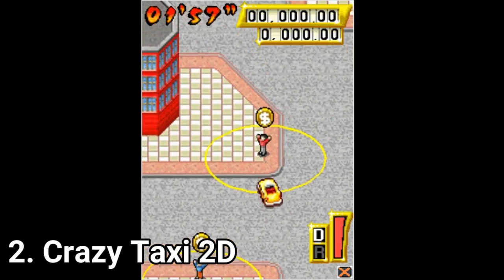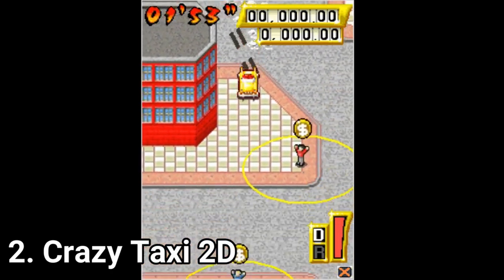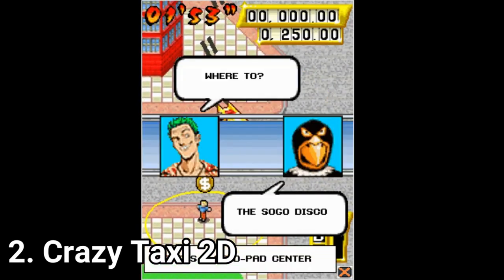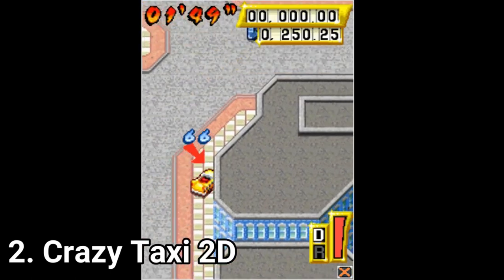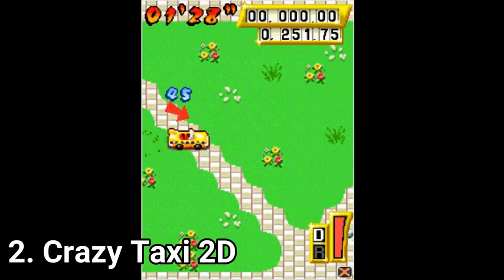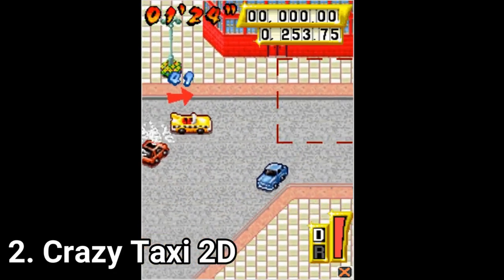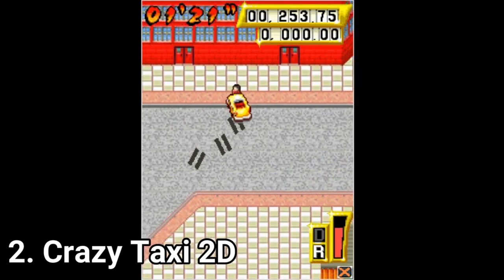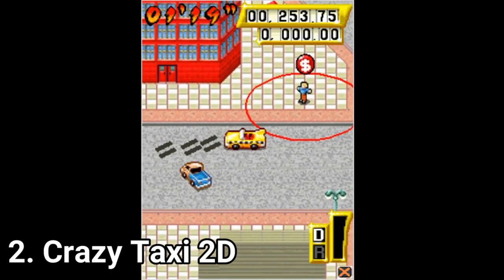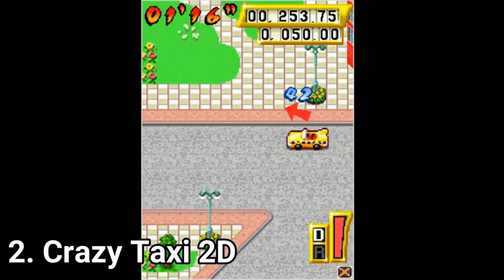Crazy Taxi 2D is an isometric Crazy Taxi. I don't really like isometric games usually since most of the time I confuse the controls, but it's a really good game. You can do stunts, the game has animations everywhere, dialogues, and it has everything needed to make it a jolly and good looking game. The map you roam is acceptably big, and you get a nice translation of the Crazy Taxi game in 2D.